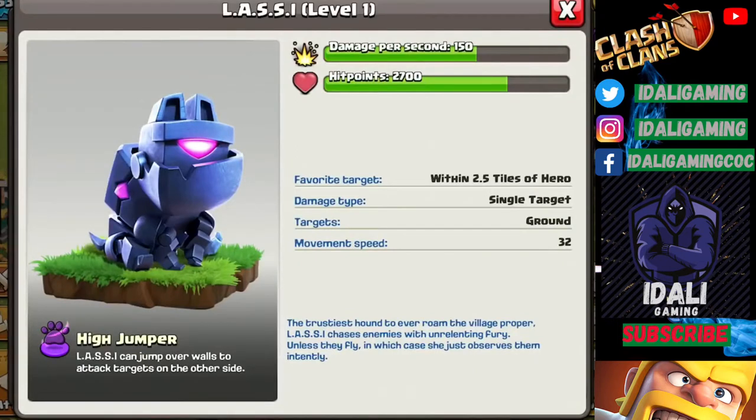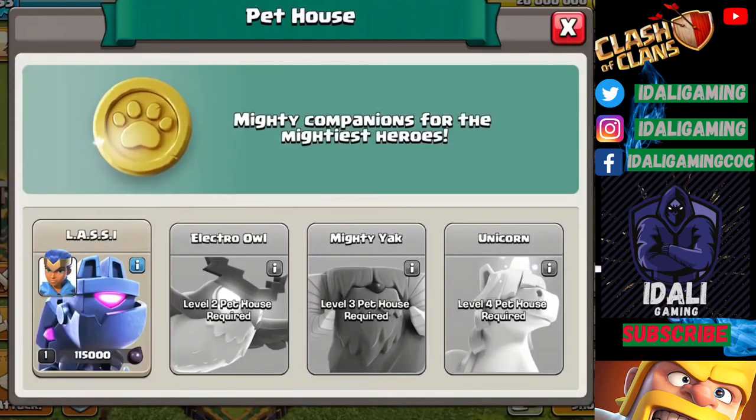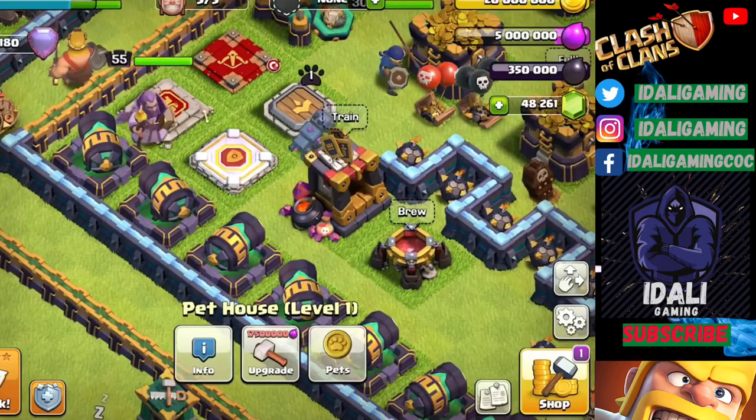The first pet is called Lassie. So you can call it whatever you want — you have freedom. We can apply this pet to the heroes. Which heroes? All heroes, whatever you want, you can send them. All properties are different. This is our Lassie.